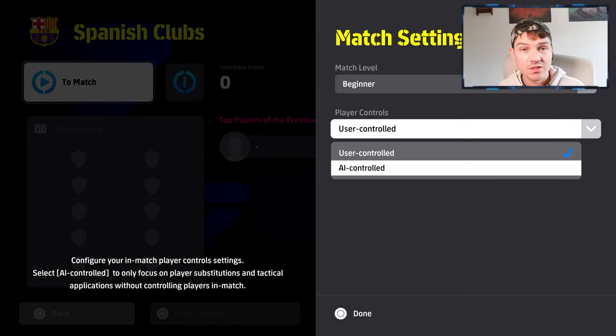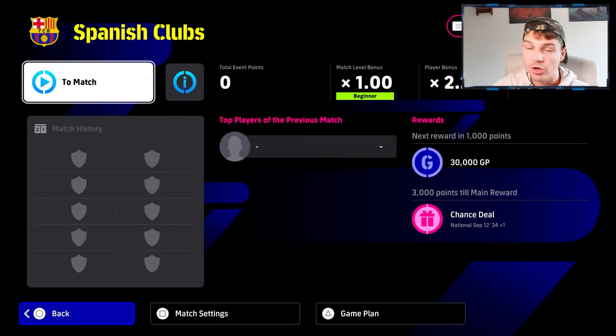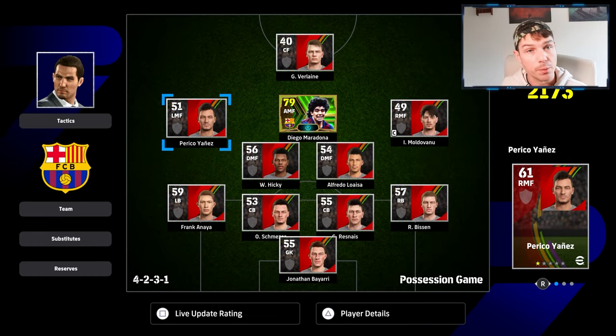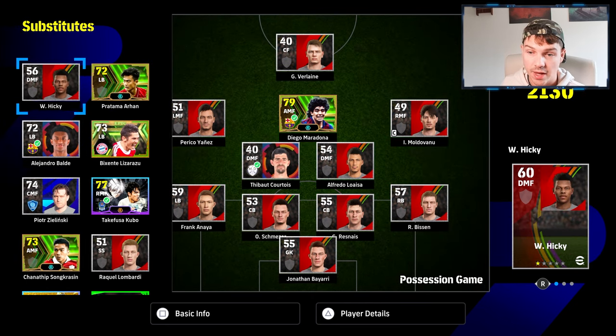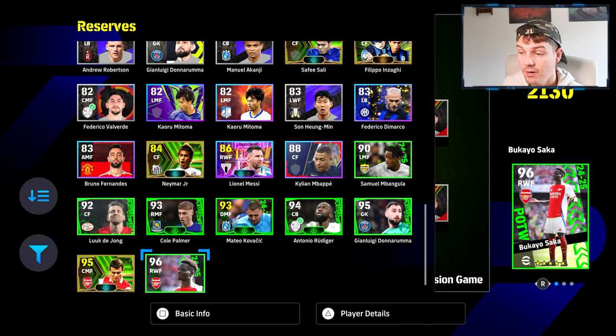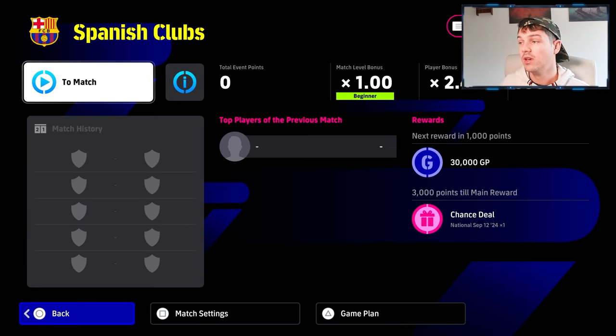You can also set the game to sim mode if you want to watch the AI play and see what passes and tactics are working. For teamed events, bringing in players with the right affiliation — for example a Spanish league player for a Spanish league event — gives you bonus points and gets you through the event faster.